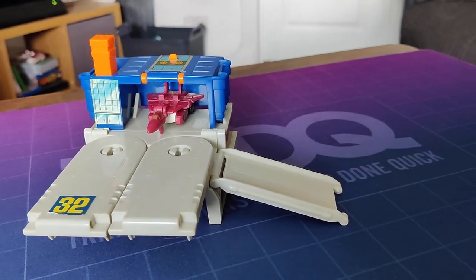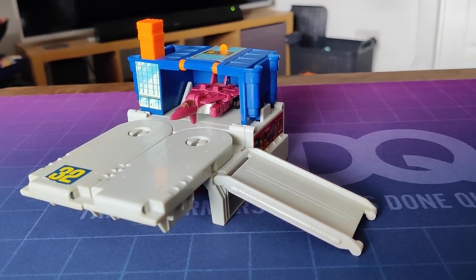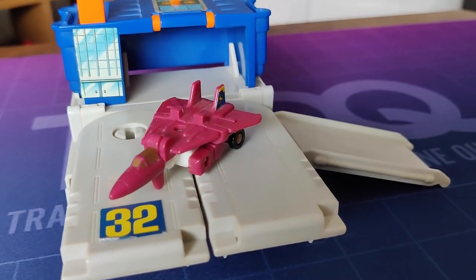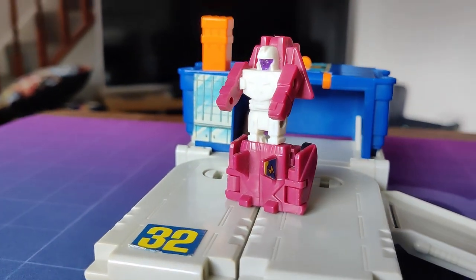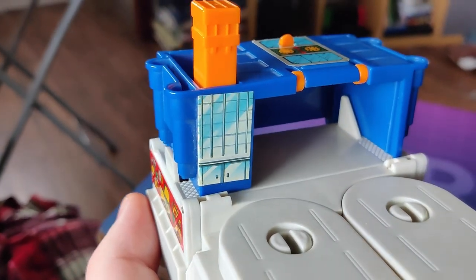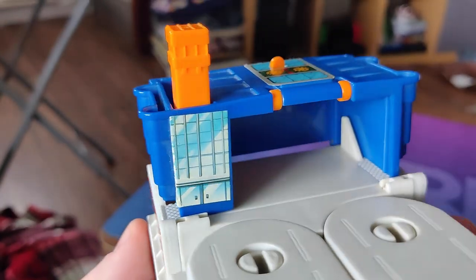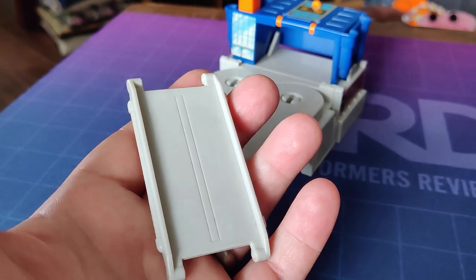First up is Decepticon Airwave. It's fun adjacent. The Micromaster itself is quite nice — a fun maroon jet who transforms quickly into this handsome lad with a great purple face. For the station itself you've got this little airport, and while it's perhaps a little less detailed, the stickers do a good job of telling a story. You've got this little detachable ramp like always.